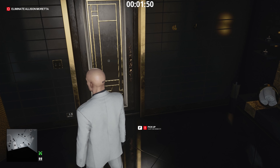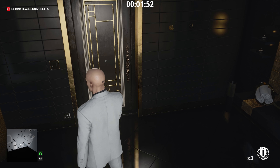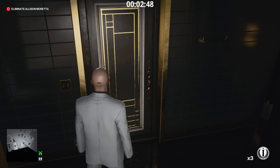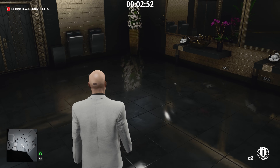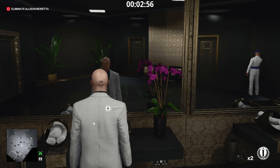Then we're going to drop our pistol in the middle of the room, get a coin out, and just hang around for a minute — I'll speed up the footage. We're timing this next bit by the in-game clock; we want to move at about 2:50. If you don't have the on-screen mission timer you can turn it on in the options — it's very handy.